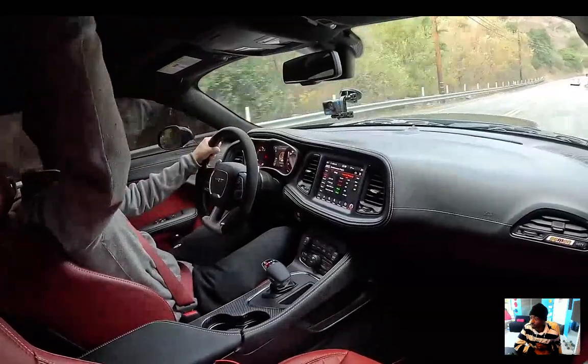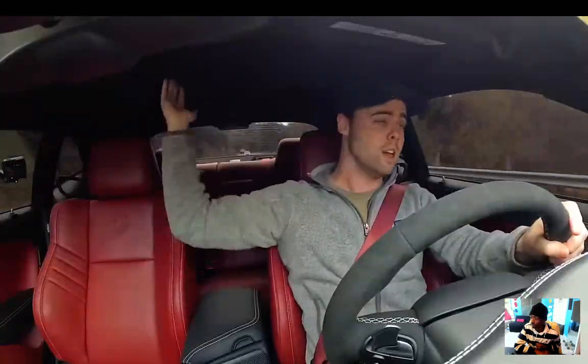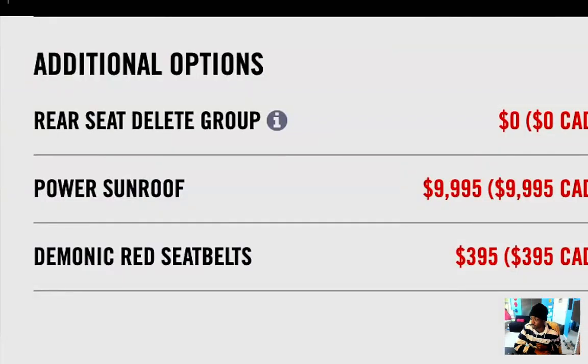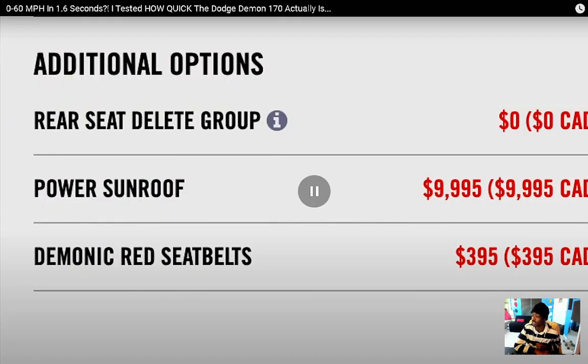It doesn't really make sense in a drag car — you want it to be as light as possible. Putting mass high up by adding a big heavy sunroof increases the center of gravity, which doesn't make sense for a drag car. Yet Dodge is charging ten thousand dollars for the sunroof option.